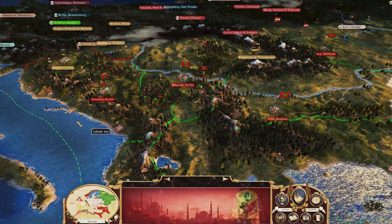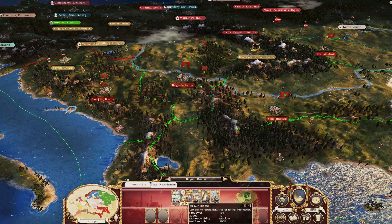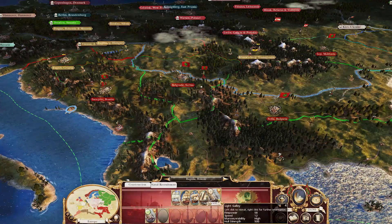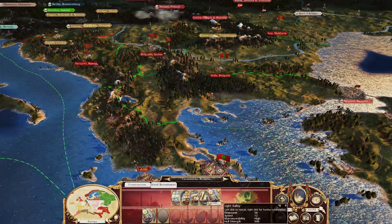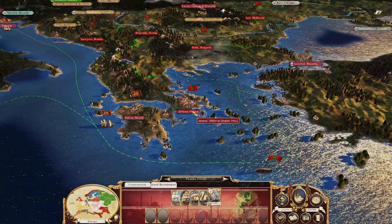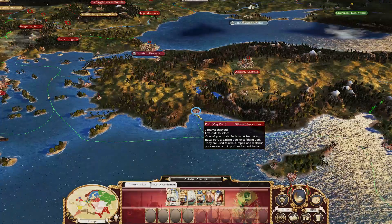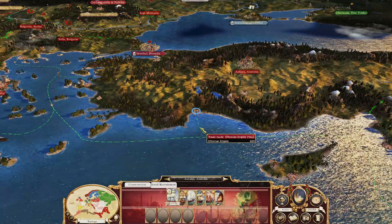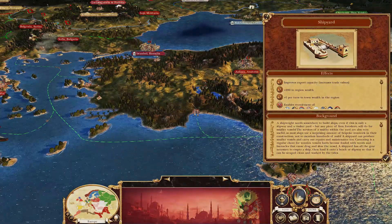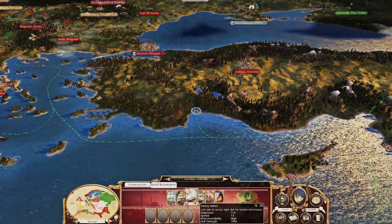What are we going to do now? We're going to need to build those little boats. The light galley is rather cheap — 900 gold — so we're doing them, putting as many as possible. That's a trading port. Make sure it's a trading port before we build it. That's a shipyard — okay, never mind. Completely disregard my previous statement of stupidity.